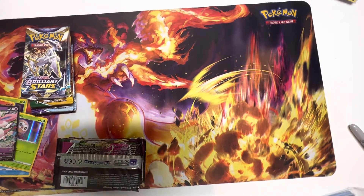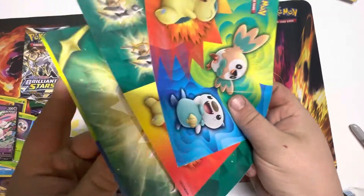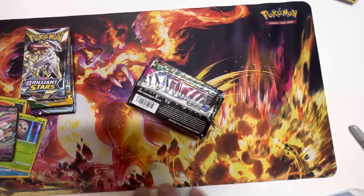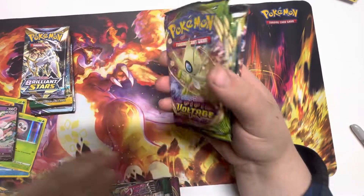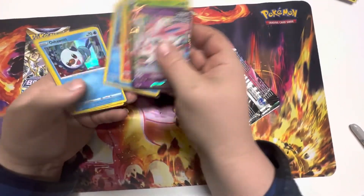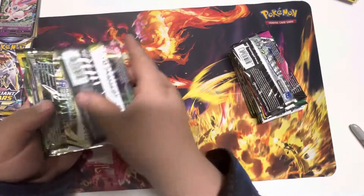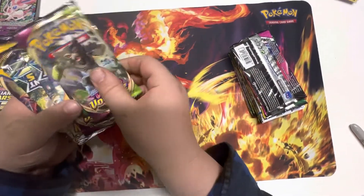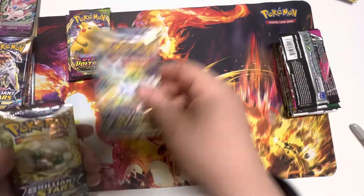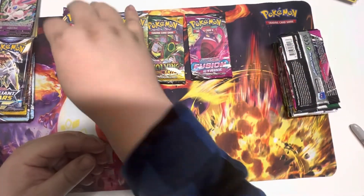We have some Vivid Voltage packs — I thought those were Evolving Skies — more stickers, more notepads. If you guys like stickers or notepads, literally just ask and I'll send them, I'm not going to ask for money. Out of the two seven-pack boxes, we have our promos: Sylveon V, Rowlet, Cyndaquil, Oshawott. Setting those aside, we have Evolving Skies, Vivid Voltage, Brilliant Stars, and one Fusion Strike.